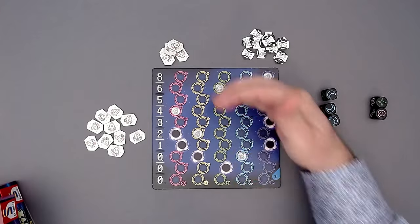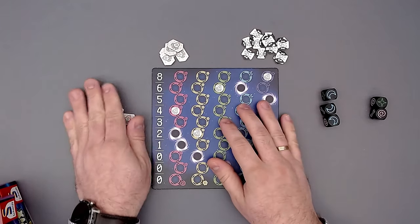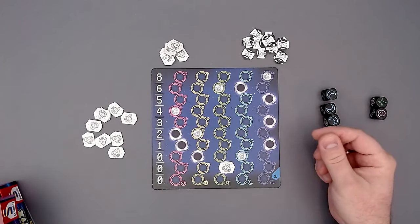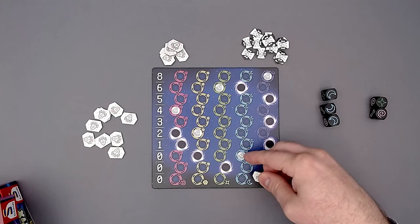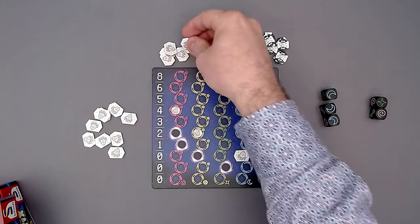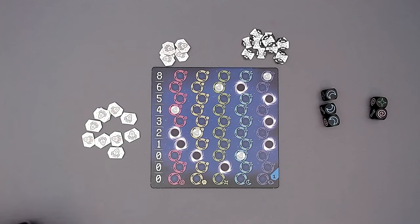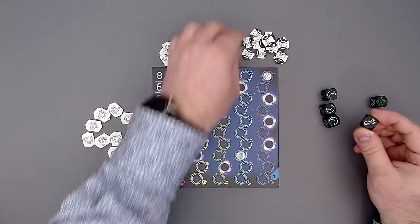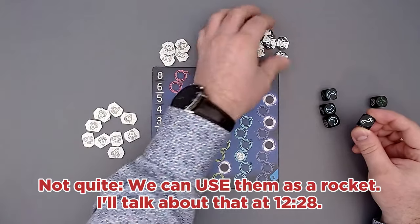When we reach a black field, we cannot put a rocket there, so we couldn't choose that color. If we reach a spot with a rocket symbol, we gain a new rocket into our supply. Also, we can have these tools on our dice - when we roll two tools, we gain one rocket part. Anytime during the game, we can use two rocket parts to get a new rocket. That's pretty cool as well.